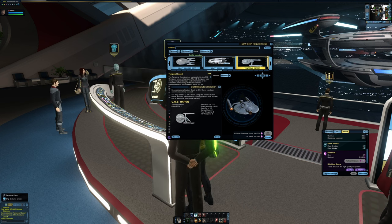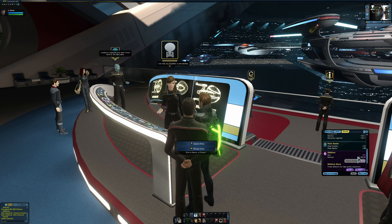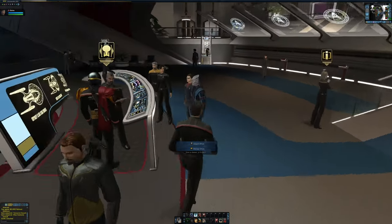Alright, here we go — the USS Baron. It unlocks a ship costume, but most importantly it gives me the ability to get that console. As you can see it took my dilithium, so I'm now back down to a very low level, but we'll gather more dilithium later.